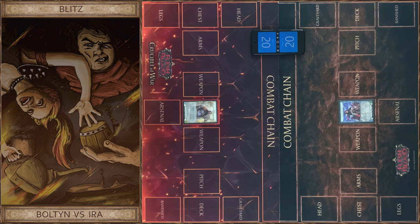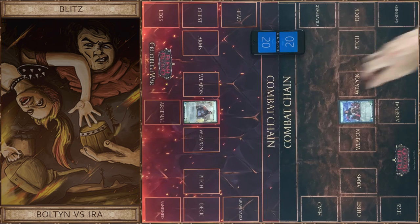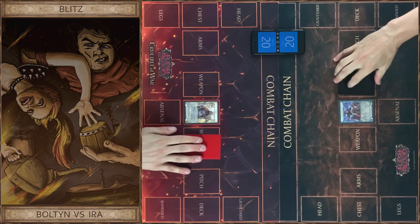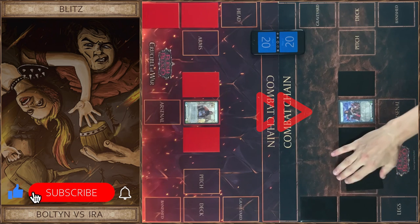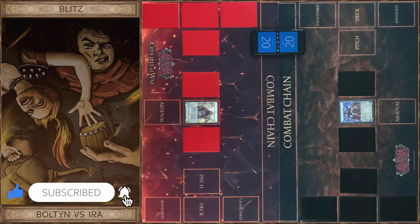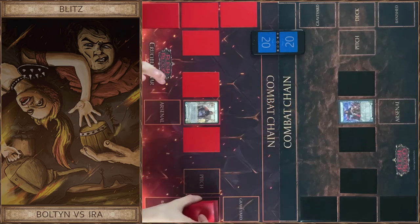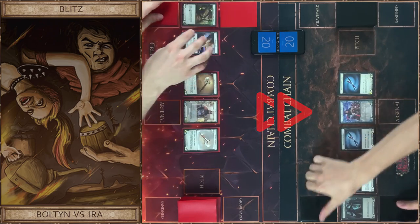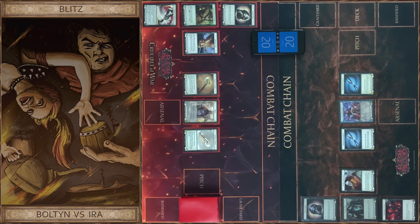Now we roll the dice and decide who will go first. You won — I will go first. Okay, now we choose our equipment and weapons and put them in their zones face down. Let's shuffle our decks. After this we reveal our equipment and weapons, take our cards, and start the game.